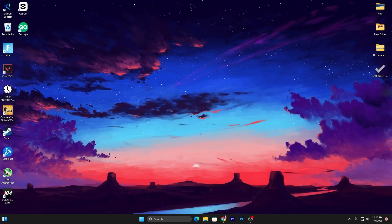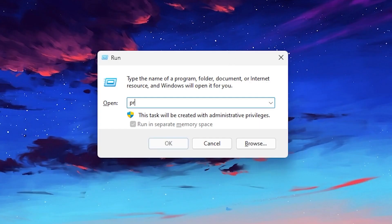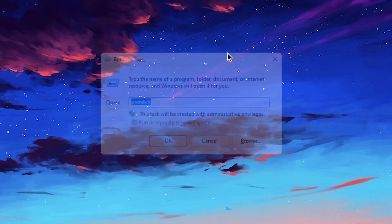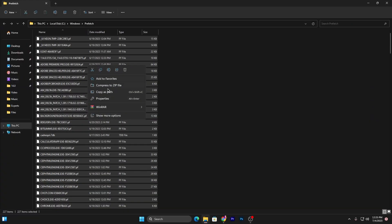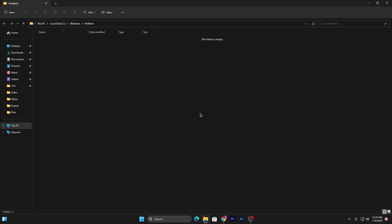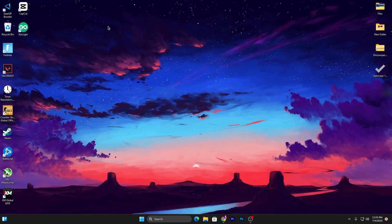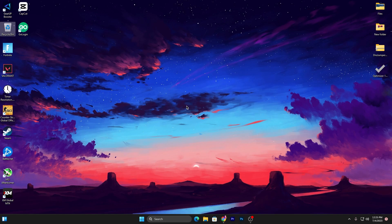Once that's done, close the folder. Press Windows + R again, type prefetch and press Enter. Press Ctrl+A, right-click, go to Show More Options, and delete all the files from this folder. Close the file explorer, go to your Recycle Bin, click Empty Recycle Bin, and click Yes.